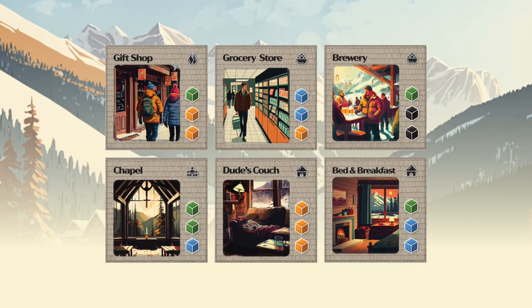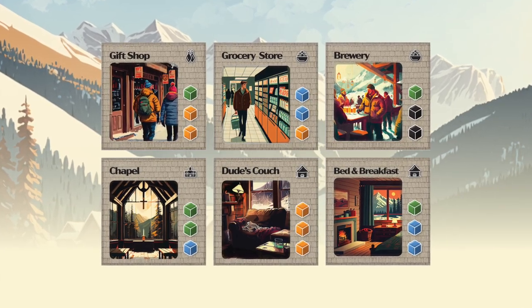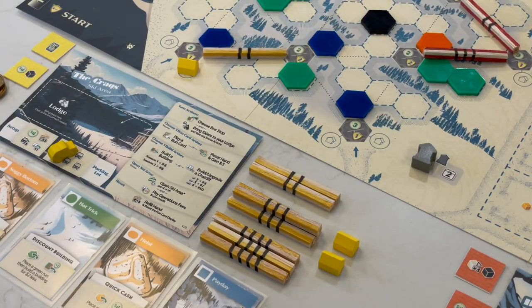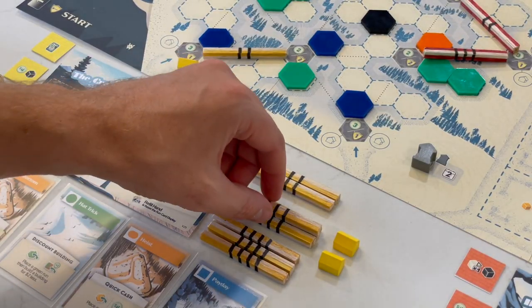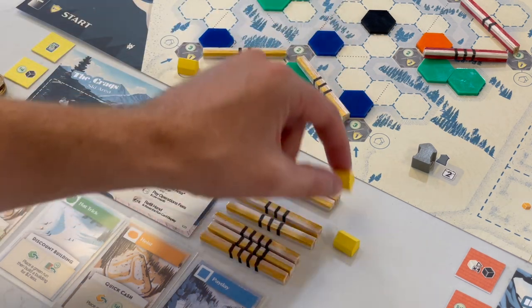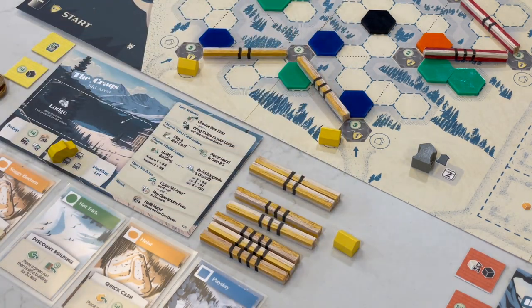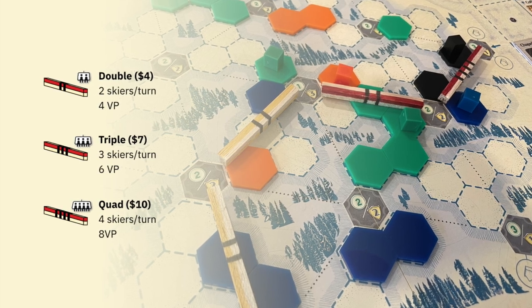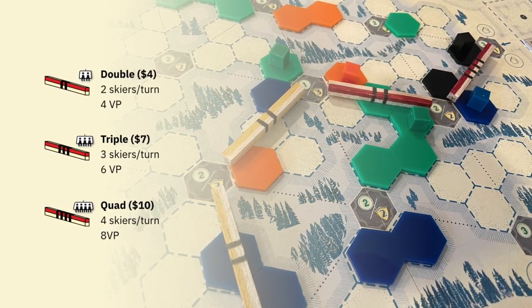Next it's time to build. Choose one of the 16 shared buildings and expand the village to bring in skiers and curate the next hip part of town. Build early or the building you may want may have already been constructed. You can also choose to expand your ski area and add a chairlift. Chairlifts come in three different sizes: doubles carry two skiers, triples carry three, and quads carry four. The price goes up with the capacity and only one chairlift can occupy each spot, so keep an eye out for your competition.